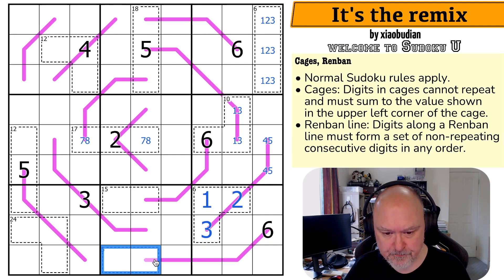This is a 5 cage, so it's either 1,4 or 2,3. There is a 3 down here by Sudoku because I can't put 3 in any of those. If it's 1,4, I don't know the order. If it's 2,3, it's 2 here and 3 here. So this could never be a 3.